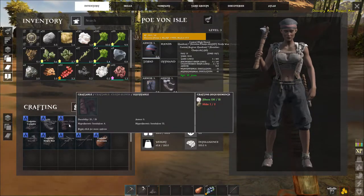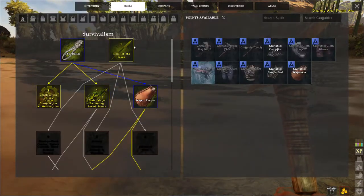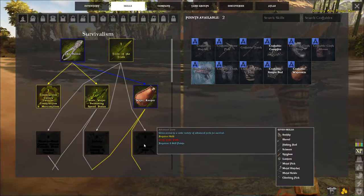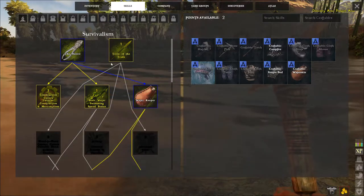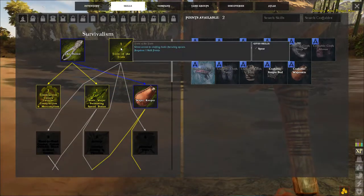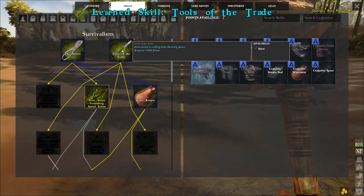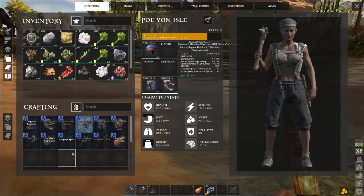You can only carry one weapon at a time — it's a complicated system. Something I learned about the tool hotbar is there's a cooldown on weapons, and they go by slot number: one, two, three, four. The first slot starts its countdown first and finishes first, then moves on to two, three, and four. So put the most important things — your weapon or primary tool — in slot one.